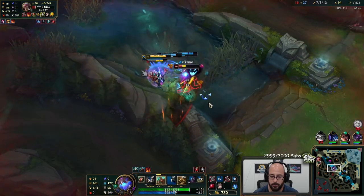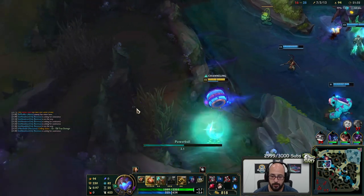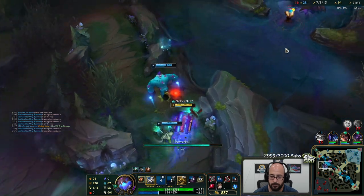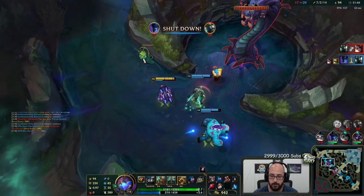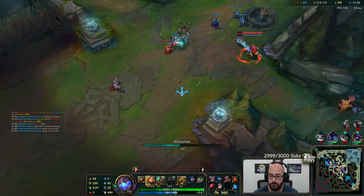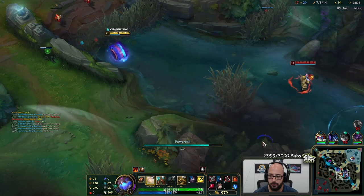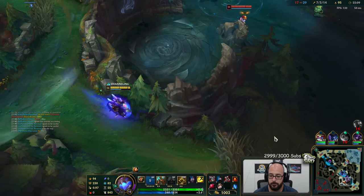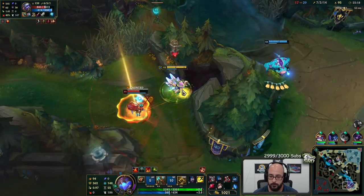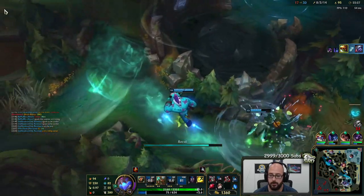This could be a Baron maybe. We should look for a play first. Let me just stay and kill him. I don't think we can do it. I'm gonna keep chasing — Q up again. Should be a kill with Q. There we go.